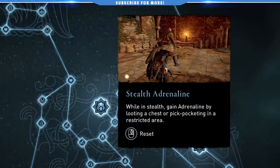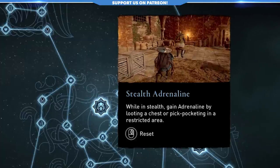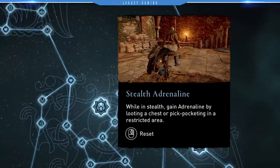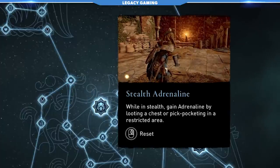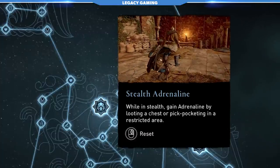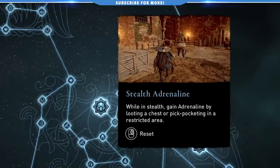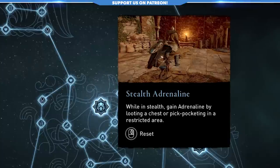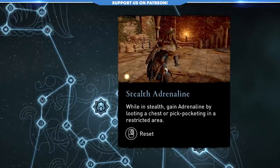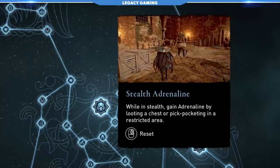I really dislike this next skill: Stealth Adrenaline. It's one of the weirdest skills in the entire game. It gives you an adrenaline point when you pickpocket an enemy or loot a chest in a restricted area — and what a niche and bizarre thing that is. You can't pickpocket every enemy in the game like in previous Assassin's Creed titles, and chests are usually few and far between with no real connection to combat. Sure, you could grab a quick point before a battle, but long term this is just a do-nothing skill. This spot would have been better served as an actual adrenaline enhancer to the Wolf Tree.